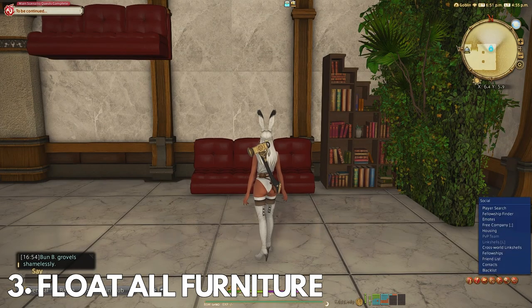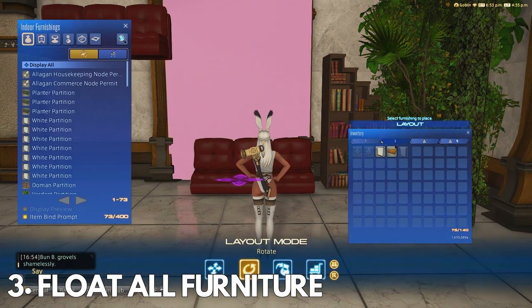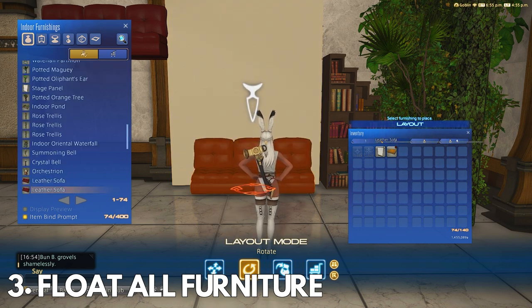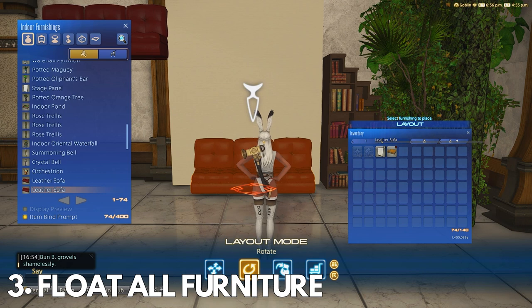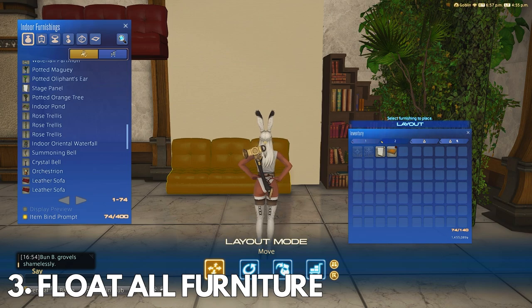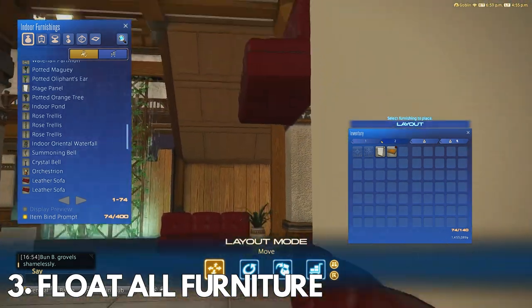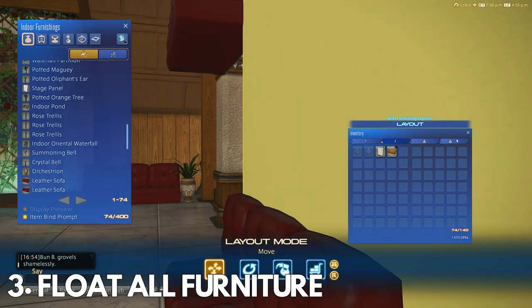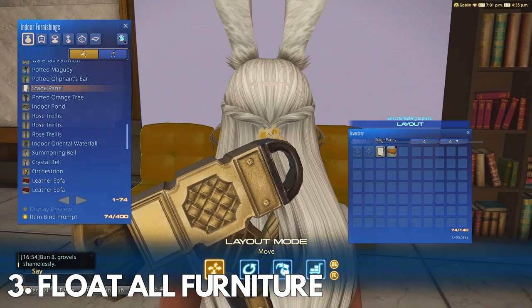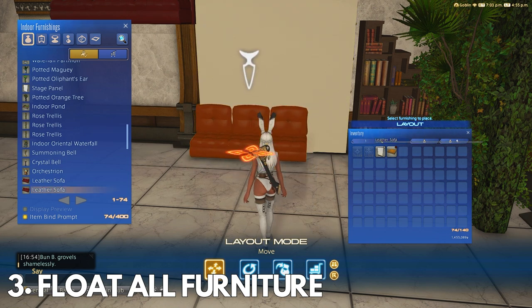For this glitch you'll need a stage panel, a piece of furniture — I'm just using a dyed couch — and the wooden loft. You'll begin by placing your stage panel where you would like your furniture to be. I placed it along this wall to create a little nook. The furniture must be along the hitbox of the stage panel, so place the couch right up against it but not cutting through it. If you are close to the actual housing wall, take care not to place the furniture you're trying to float too close to the house wall or it will not stay floated after all your hard work.